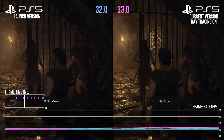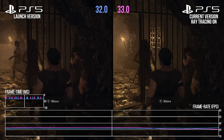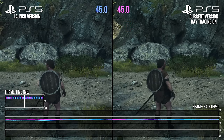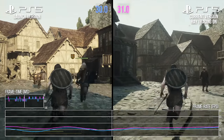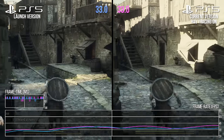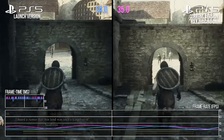With RT on, performance relative to the previous patch is almost identical for the most part, clocking in with similar frame rates in matching shots. But in this run of the city, we do score a slight performance win, which I was able to replicate across a few runs. It's not possible to get a perfect like-for-like run, but I suspect the PS5 may be running ever so slightly faster as of the most recent update.